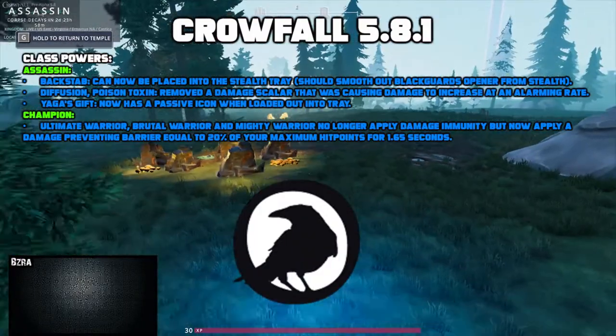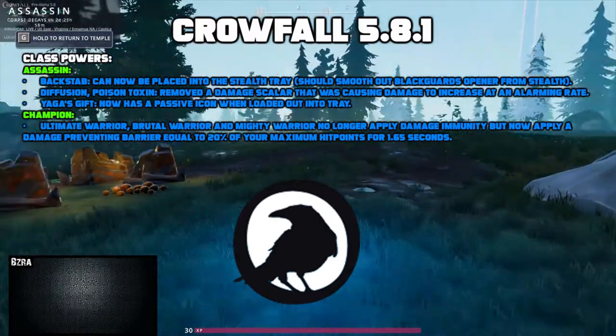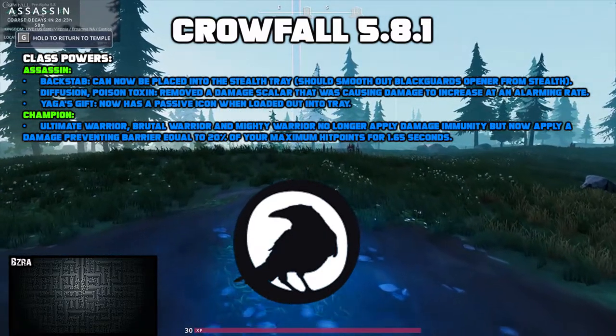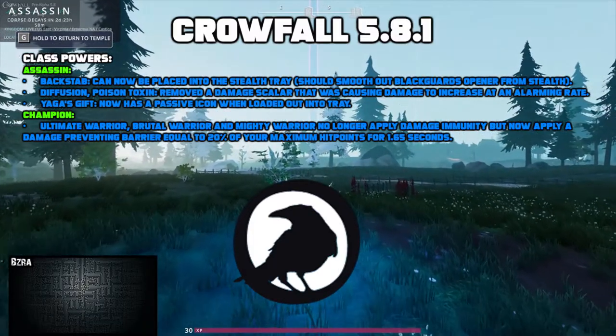There were a number of changes to class powers. For the assassin, Backstab can now be placed on the stealth tray. For Diffusion and Poison Toxin, they removed a damage scaler that was causing the damage to increase at an alarming rate. Yaga's Gift now has a passive icon when loaded out into the tray.